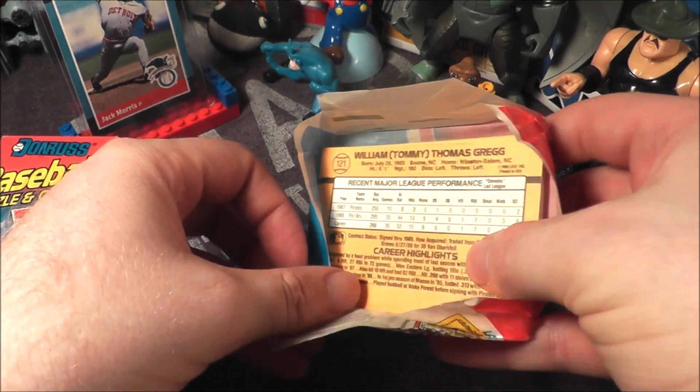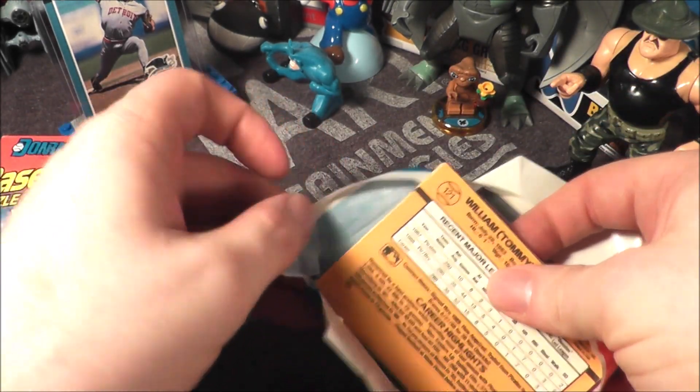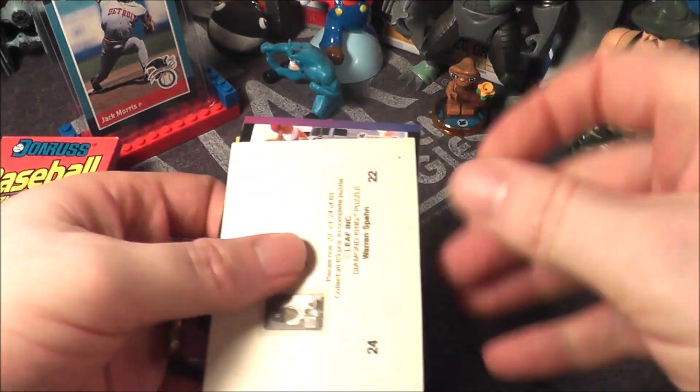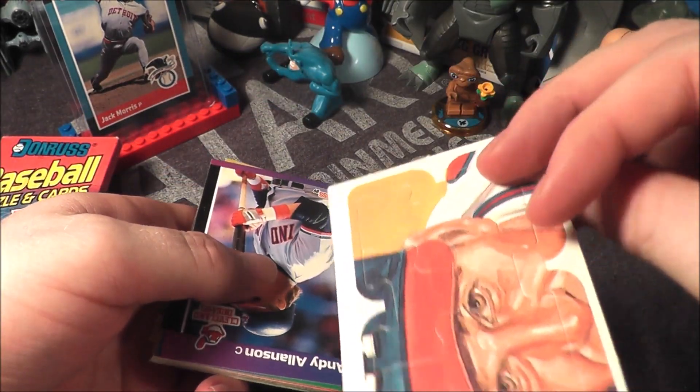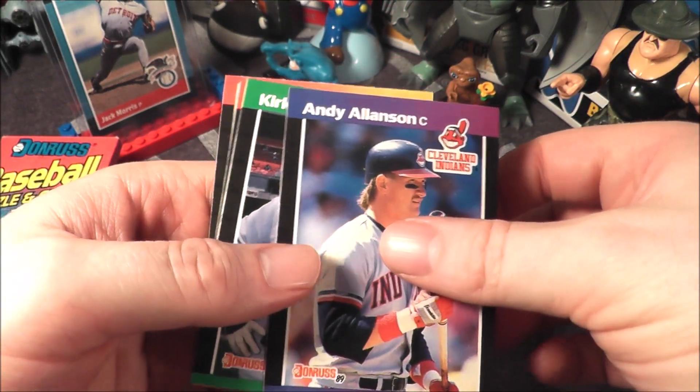My son got a Wally Joyner All-Star card, one of those cards that shows you what the puzzle looks like when you put it together, and an Orel Hershiser 59 and counting card for his scoreless inning streak. Let's go ahead and get opening. We got our puzzle piece — let's see if we can pull anything good.